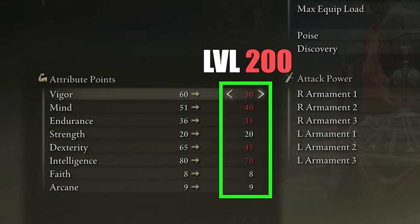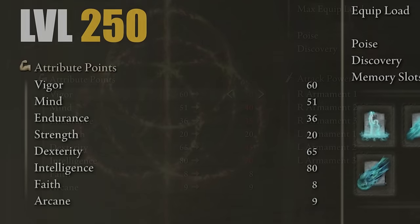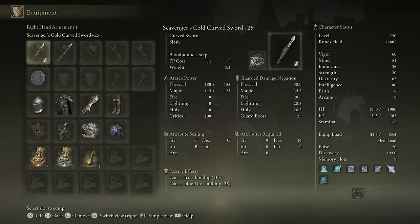At level 200, vigor could be anywhere between 50 and 60 — completely up to you. For mind we increased to 40, endurance 35, strength 20, dexterity 45 which is around the cap for spell casting speed, intelligence at 70. I am currently level 250. My attributes are: vigor 60, mind 51, endurance 36, strength 20, dexterity 65, intelligence 80, faith at 8, and arcane at 9.